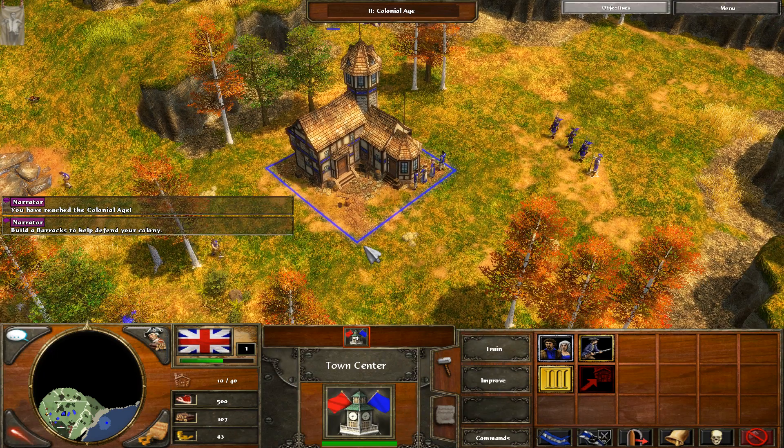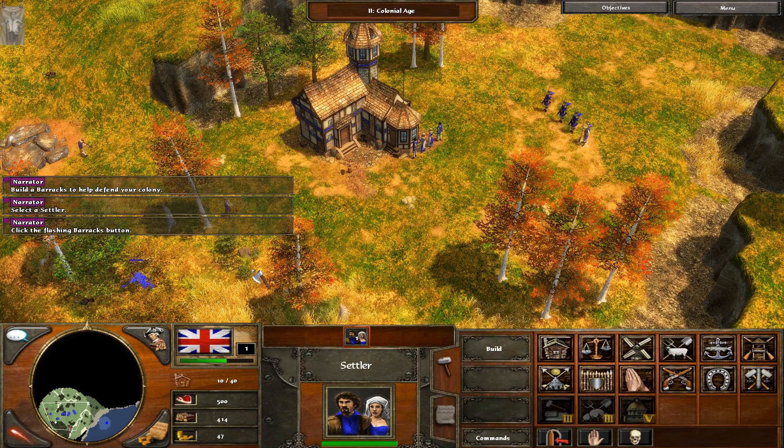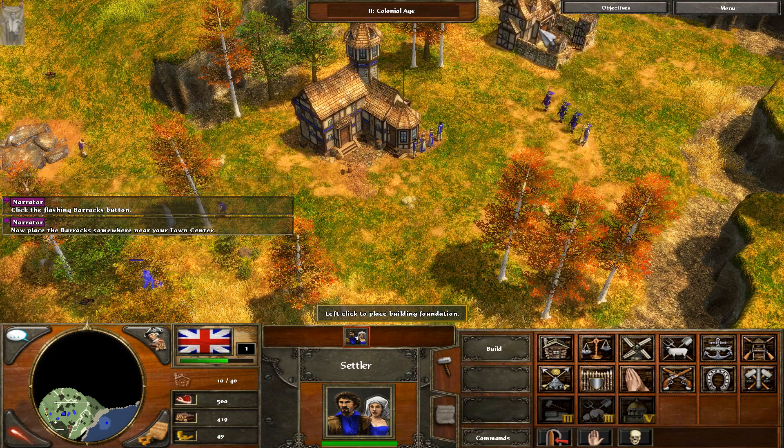Build a barracks to help defend your colony. Select a settler. Click the flashing barracks button. Now place the barracks somewhere near your town center.